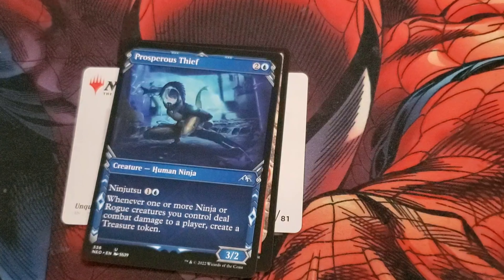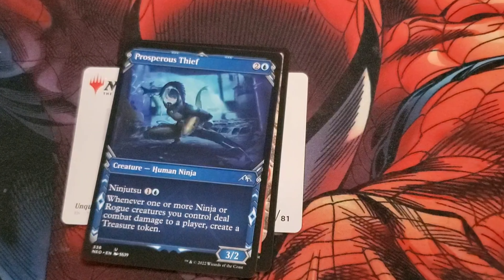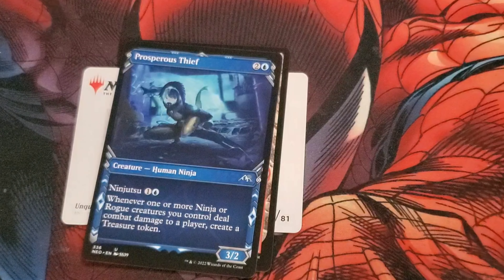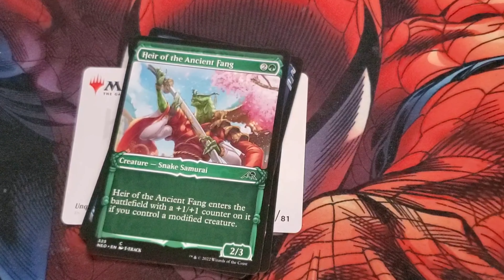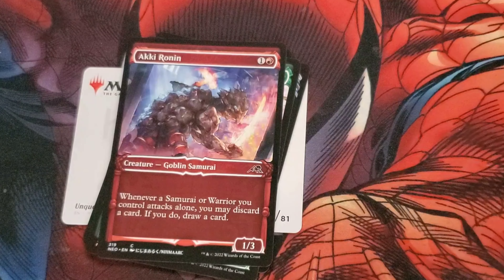3-2, has ninjutsu — so whenever you have a creature that's unblocked, you can pay the ninjutsu cost and have that be attacking instead. Whenever one or more ninja or rogue creatures you control deal combat damage to a player, create a treasure token. And then we have the Heir of the Ancient Fang — a Cronin Ronin. Wow, that's a lot of alternate art.